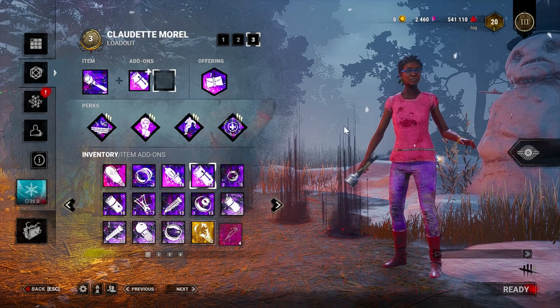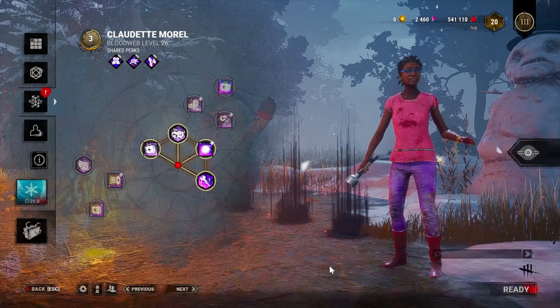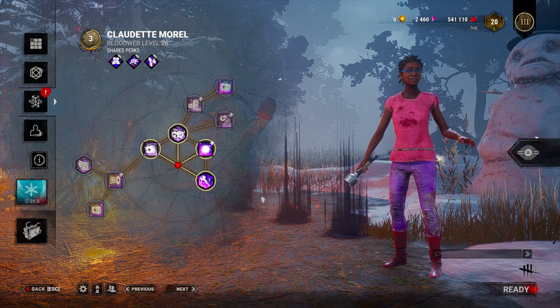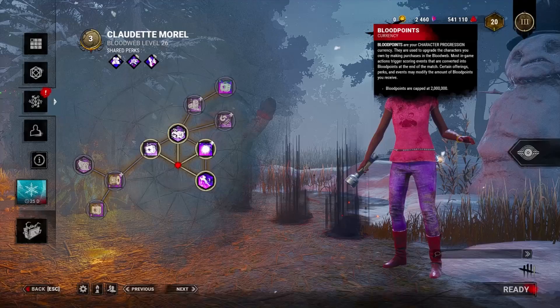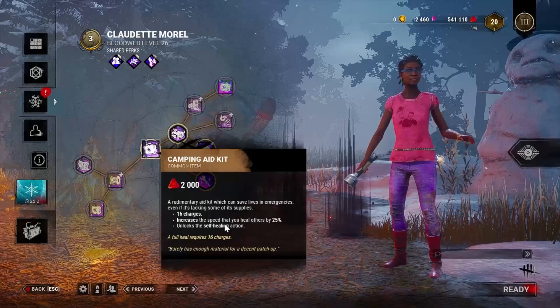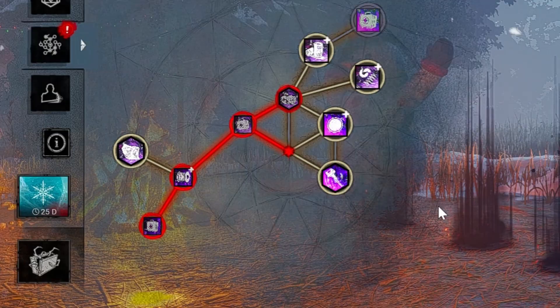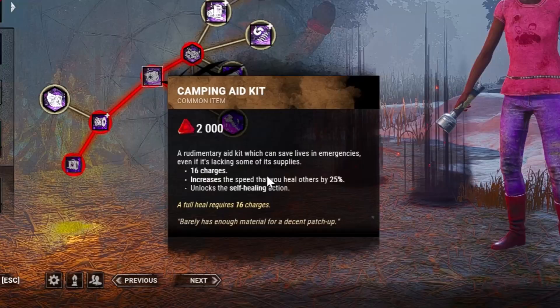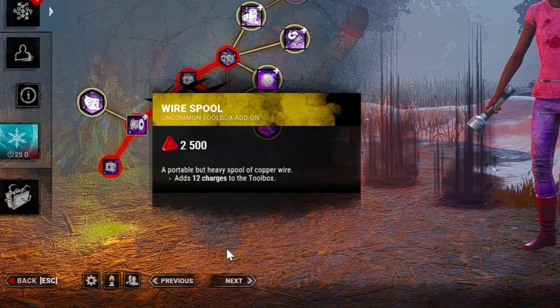As for how to get these perks, add-ons, or items, there's a thing called the Blood Web. The Blood Web is basically the market for the game. There are blood points, which is the in-game currency. You earn this currency by playing games — as you can see, you can unlock items for 2,000 blood points. I already have 541,000, so by clicking I can grant different items. Each item has its own description, such as a camping aid kit or med kit, and add-ons that can be used in a toolbox.